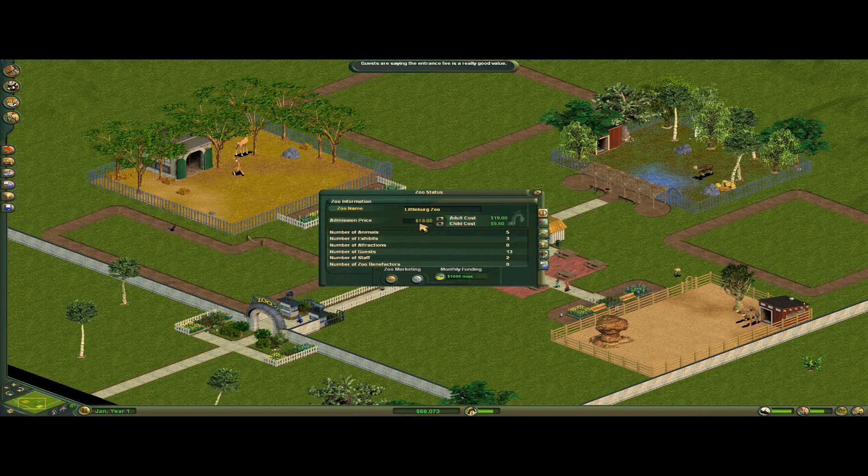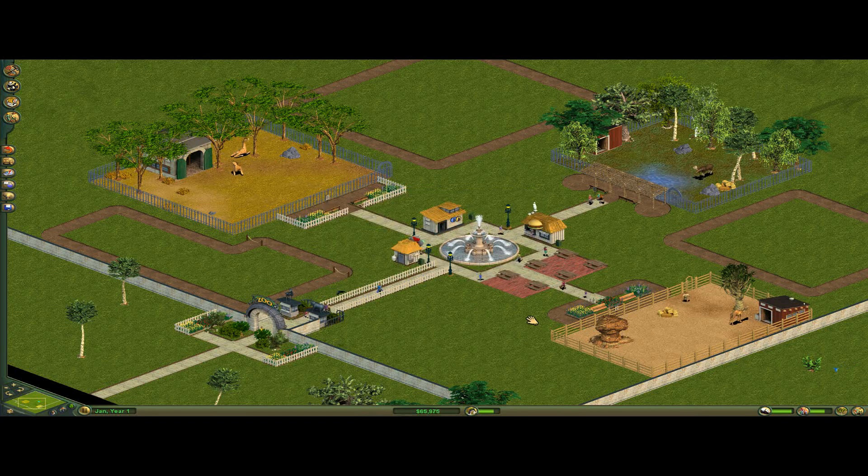The way this works is there are tiers for everything. $19 is the range where they think it's a good price — if it's a good price, you get more visitors. I've increased funding so I get even more. Eventually I'll increase this to $29, which is the highest you can go before guests start hating the price.